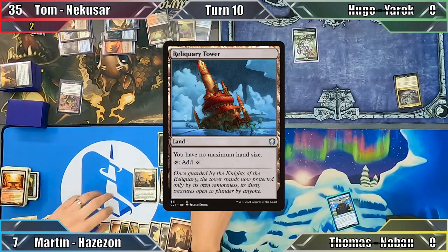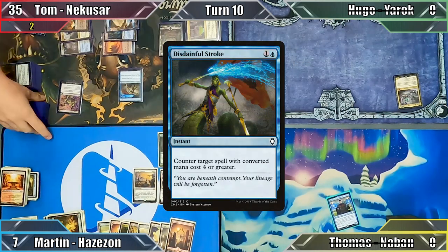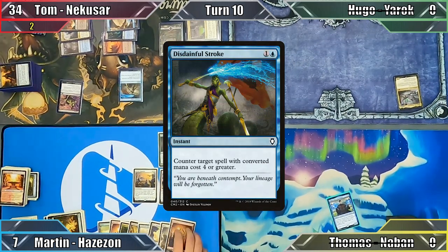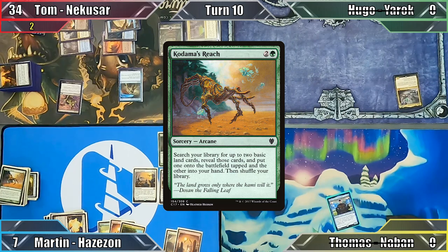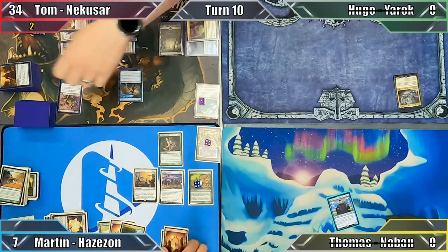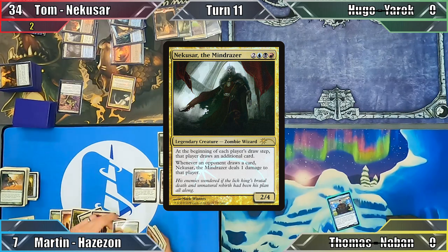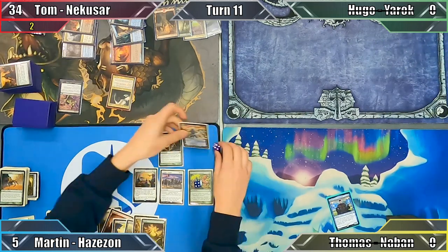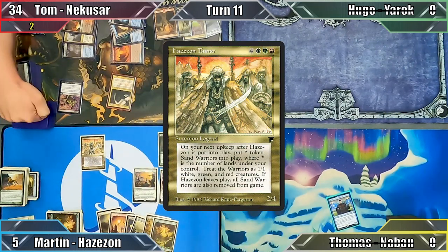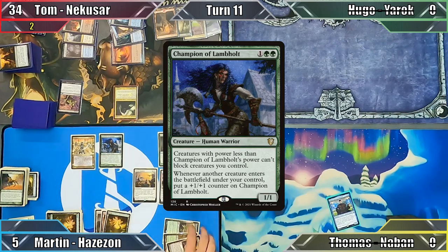I play Reliquary Tower and tap an ungodly amount of mana to recast my Commander. Tom immediately counters the Warrior with Disdainful Stroke, then pays 1 life to sacrifice his fetchland, putting Watery Grave into play tapped. I cast Kodama's Reach but fail to find any basic lands in my library. Deeply saddened, I pass the turn. Tom recasts Nekasar, plays a Mountain, and ends his turn — how ominous. In my turn, I draw 2, taking 2 damage from Nekasar. I recast Hazazon for what feels like the billionth time, putting a +1/+1 counter on him with Cathar's Crusade. Not yet finished, I cast Champion of Lambholt, putting a +1/+1 counter on both of my creatures, and pass to Tom.